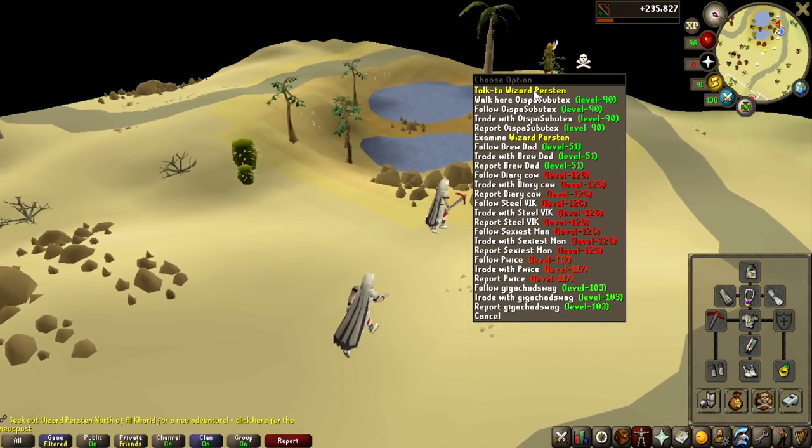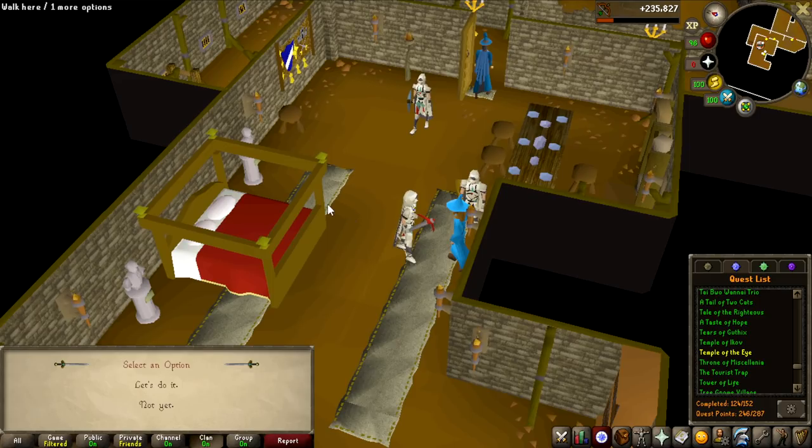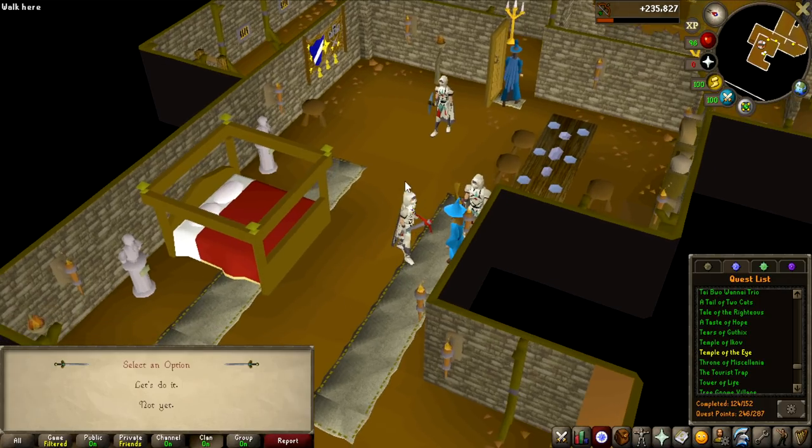Let's first talk to Wizard Pernsten and do the quest. During this quest there is going to be a riddle where you have to solve a mathematical puzzle. It's very simple but could be a bit annoying. For me the answer was 11 — it might be different for everyone, but if you're doing this quest, try 11 first. If it doesn't work you'll have to solve it yourself, but it probably will work.